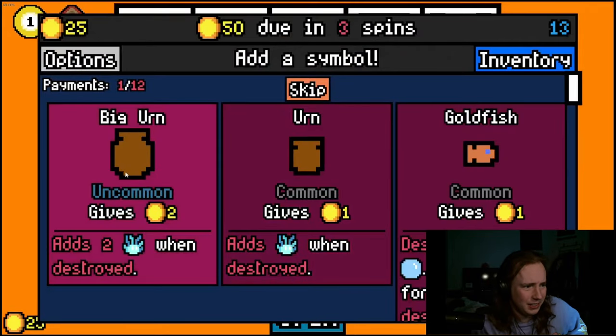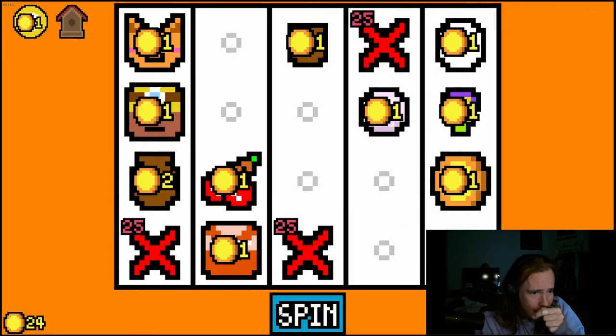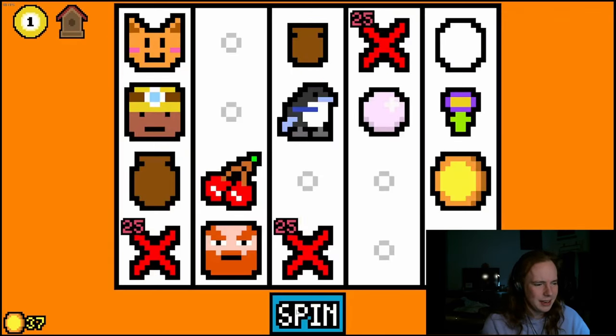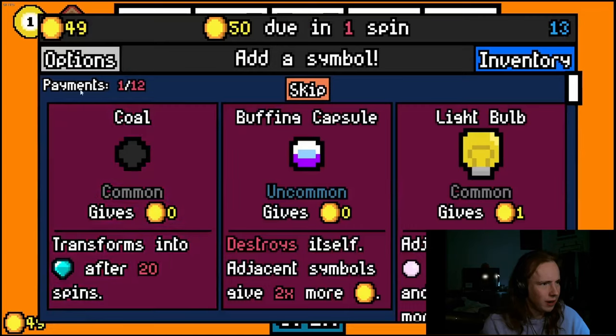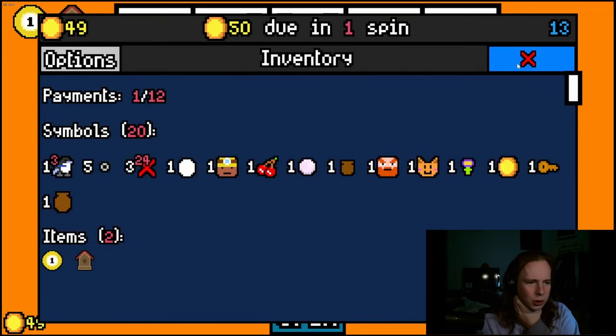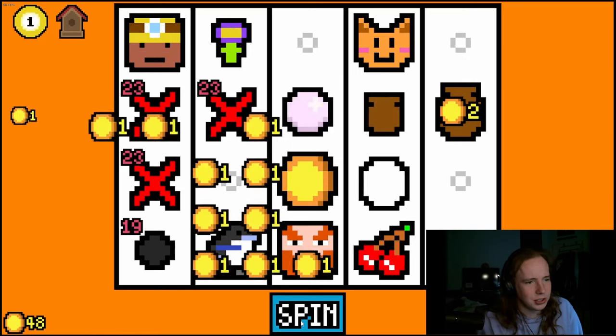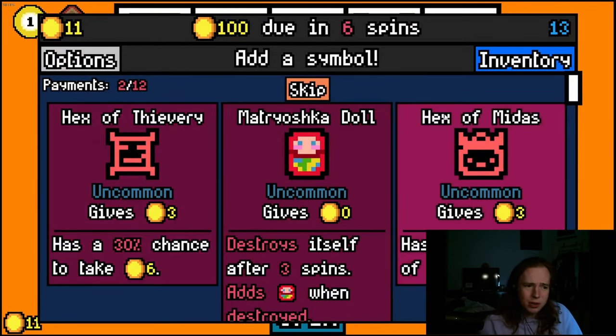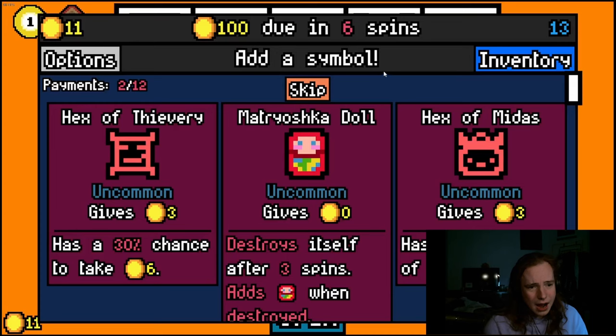I got a birdhouse, which is actually pretty good since I took an egg. I don't really know what strategy I'm going for this video. I have a birdhouse so I might as well go birds. I'll take magpie — I think I can afford to get away with it. Do I want an early coal? I might risk it. I could try going hexes — I've never gone hexes before.